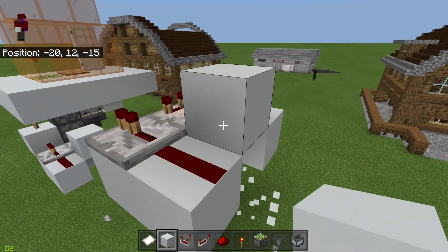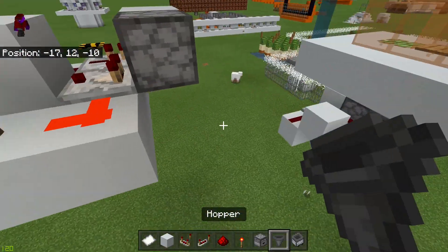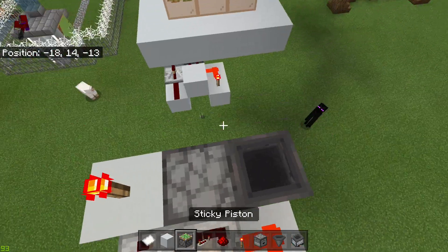Then put a block there. Put a block here, a dropper facing down and a hopper running into that dropper. Then put a torch.